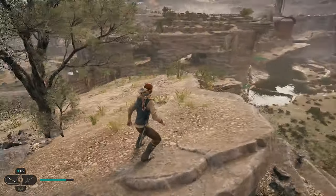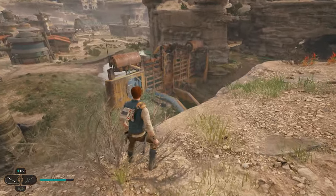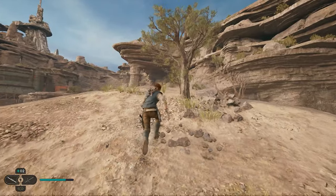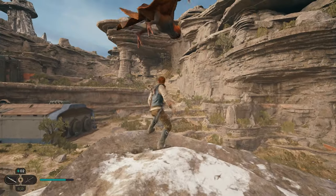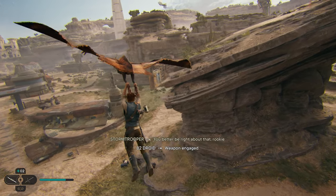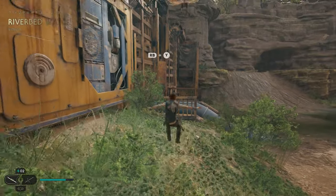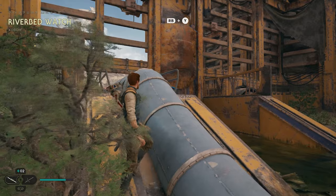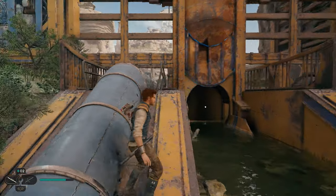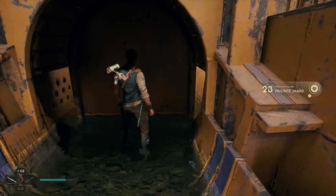After grabbing the collectibles up here, come back over and fly down toward this giant yellow structure — don't jump down or you'll die. Take the bird and fly around the backside of the rock, then fly all the way down to the big yellow structure. You may get shot at a few times on the way down. Once you're here, use your force lift ability — if you don't have it yet, you won't be able to grab this one. Force lift that up and there's a treasure right underneath it. Go underneath, pick it up, and there's another collectible.